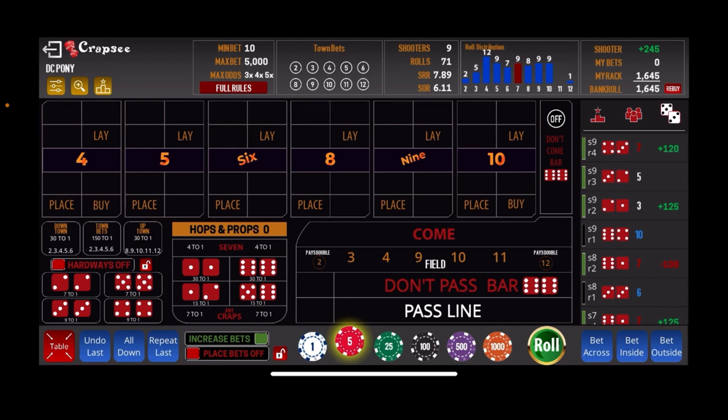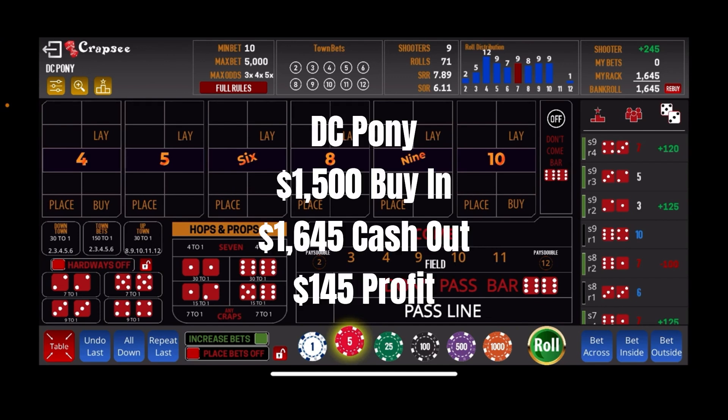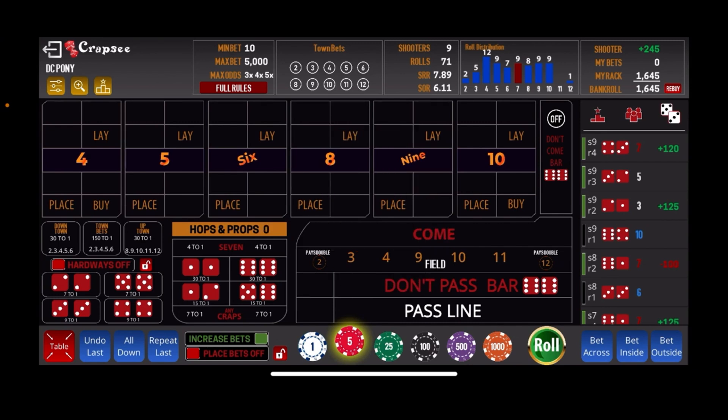As you can see, we had that one disaster shooter, but other than that it was a steady climb — steady profits on each shooter. Even with that disaster, we still came out ahead: $1,645 cash out on a $1,500 buy-in, for a profit of $145. That is how the DC Pony by Wayland over at Wayland's Way Craps works. Fun strategy, simple strategy, profitable strategy — we like all three of those things. The DC Pony.